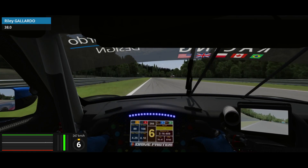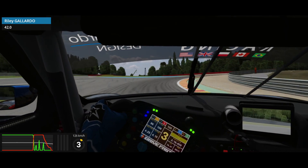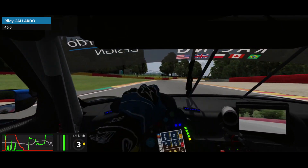Your braking point here is just before the start of the curbing on the left. I'm coming down to third. Treat this a bit like a chicane — you want to keep to the inside on the exit. This is to set yourself up for the final corner, which you can short shift to fourth.